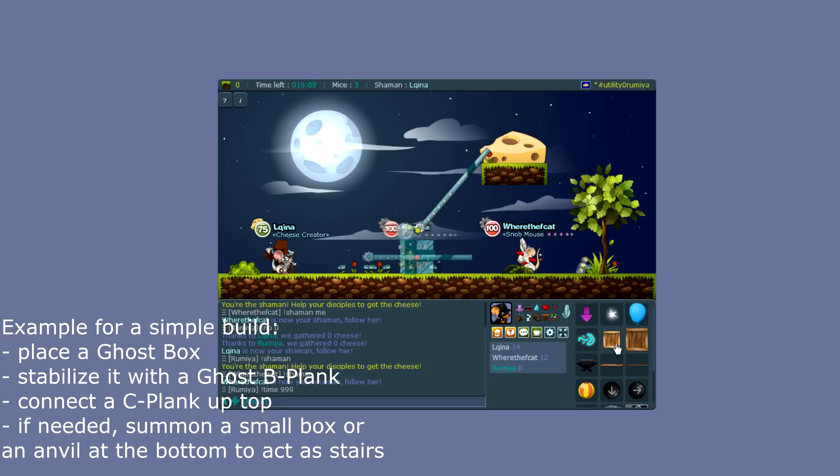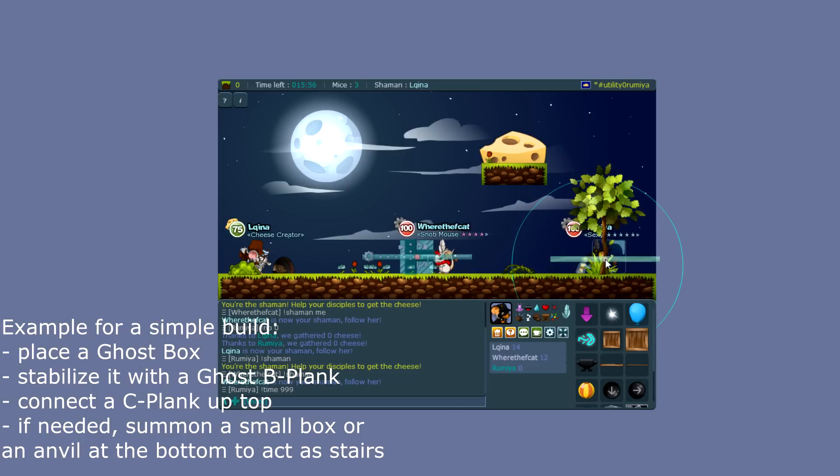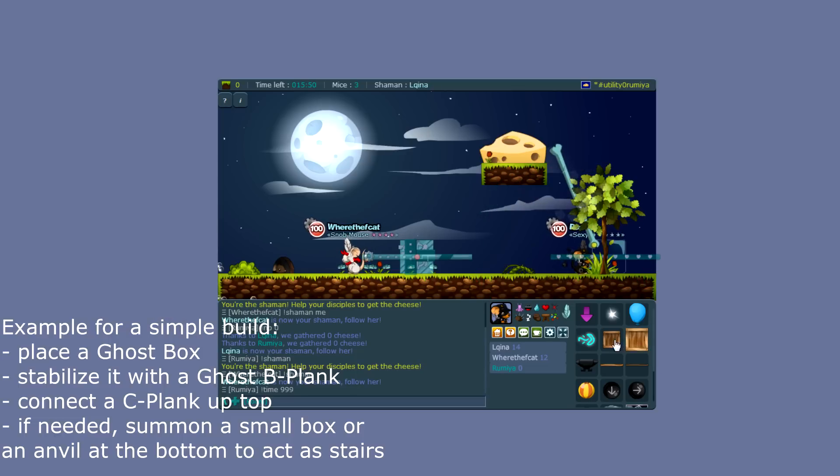With the box as a base, you can place anything on it and build more reliably. There's the plank, the small box, and you have your build. That combination — the box, the plank, and another plank — is pretty much the basic build you can use for anything: any map where you need to get up or get down.